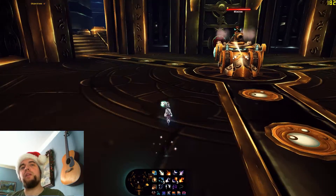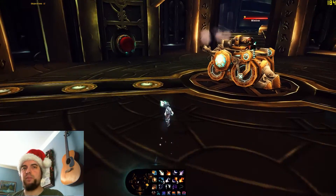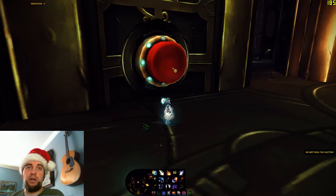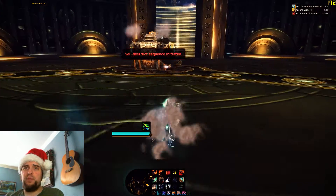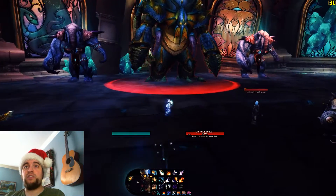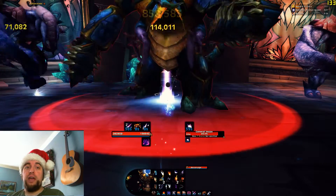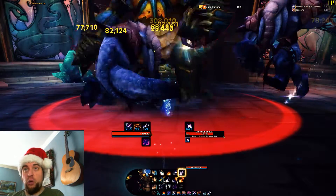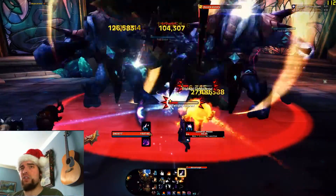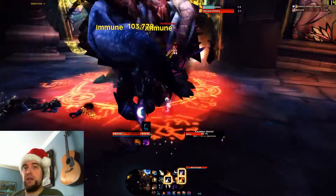For Mimiron, you can actually take the teleporter after Freya and go straight to the Spark of Imagination now, skipping all of Mimiron's trash and the train ride. Then you just go push the big red button, and that makes the fire thing happen. The fire can't hurt you — just do the fight like normal, and that's hard mode. General Vezax takes forever. You just stand there and the Saronite Vapors will coalesce until they combine into a Saronite Animus. It takes a long time, but then you kill the Animus and then kill him, and that's hard mode.